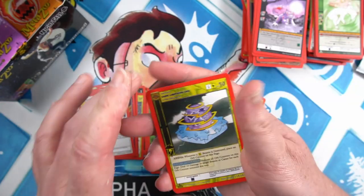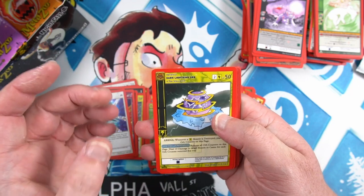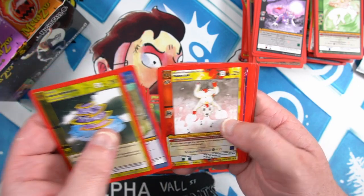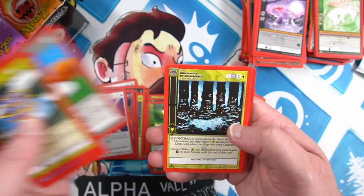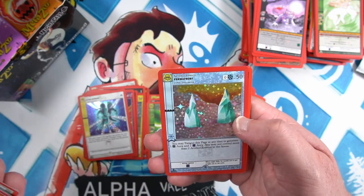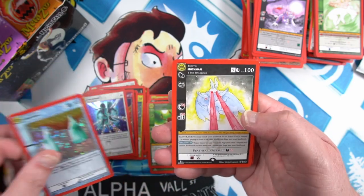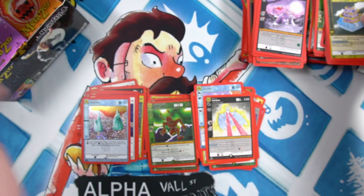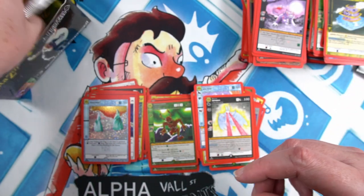Next pack: Lightning Orb, Water Baby, Tea, Kepler Familiar, Feign Death, Simultaneous Bioluminescence, and a Permafrost full foil, and another full foil Mothman. Don't know how many full foil Permafrosts we've got — I think it's quite a few.